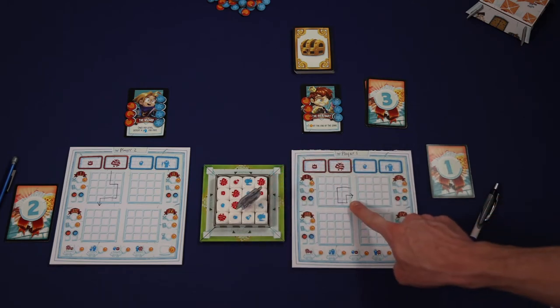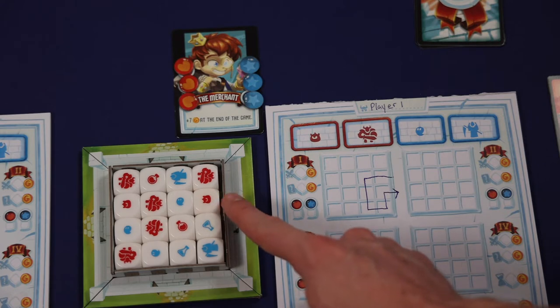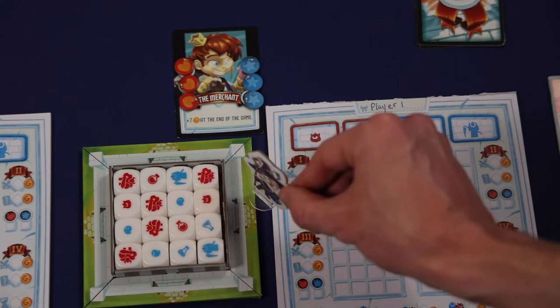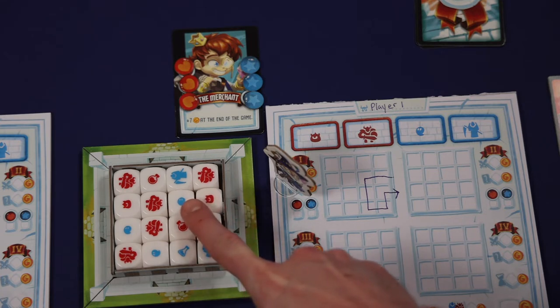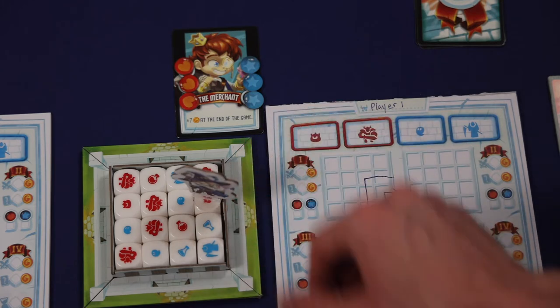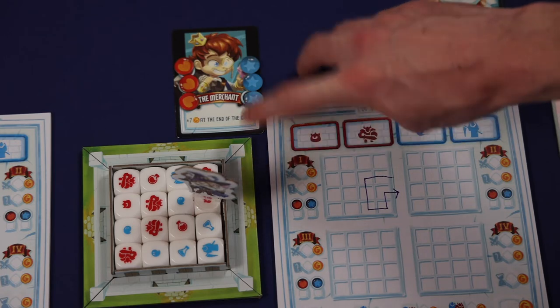Beginning with the player who collected the level 1 exit card, each player will start to resolve the dungeon. The player to the left of this player will collect the teacher standee and resolve the dungeon following the arrows drawn on the player's adventure sheet. When you're resolving rooms through the dungeon, you'll either use or gain health or mana depending on what the symbol on the die shows. If you move through a room with a small monster indicated by these smaller symbols, you have to spend 1 health or mana to defeat that monster and progress through the room. So for instance, by moving through this room, the player would have to spend 1 red health marker and they would defeat that monster.